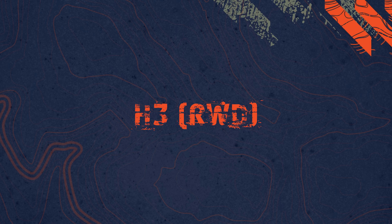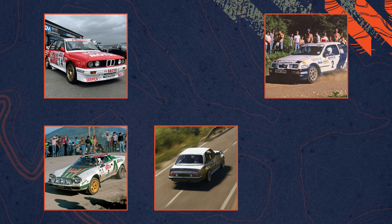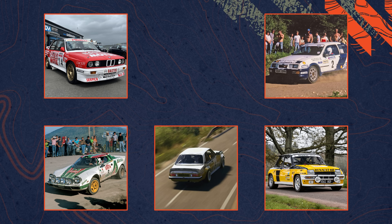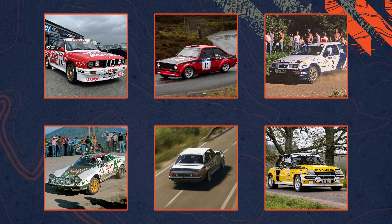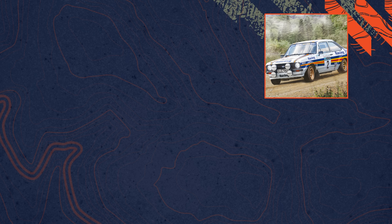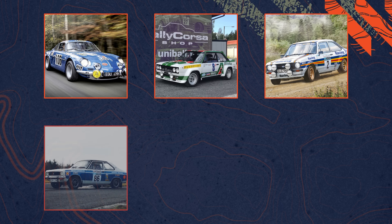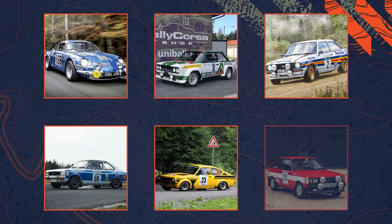In the RWD H3 class, there's one car that got replaced. We have the BMW E30 M3 Evo, the Ford Sierra Cosworth RS500, the Lancia Stratos, the Opel Ascona 400, and the Renault 5 Turbo. The car that has been replaced is the Datsun 240Z, a car I was actually fond of. Instead, we have the McRae Motorsport Ford Escort Mk2 — not your regular 265hp 2.0L BDA Group 4 Escort, but rather an Escort housing a tremendous 330hp 2.5L Millington engine. The regular Escort Mk2 hasn't disappeared completely, as it's still present in the H2 RWD class, together with the Alpine Renault A110 1600S, the Fiat 131 Abarth, the Hillman Avenger, the Opel Kadett C GTE, and the Talbot Sunbeam Lotus.